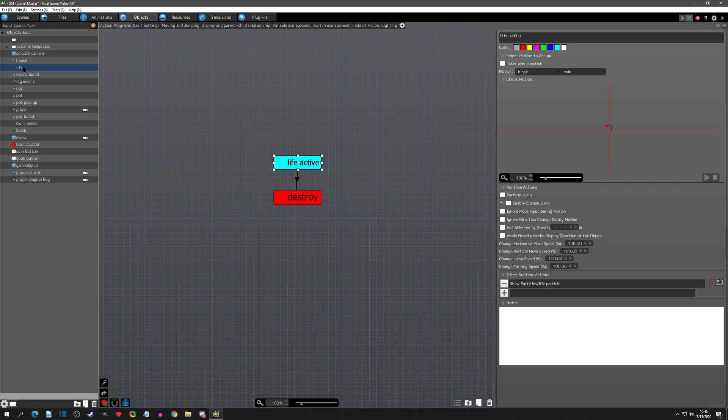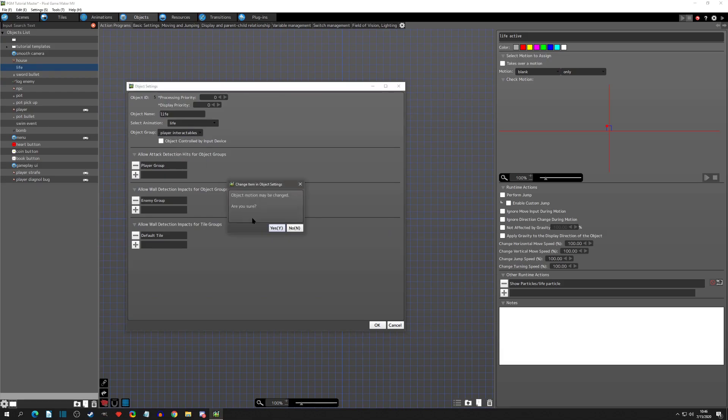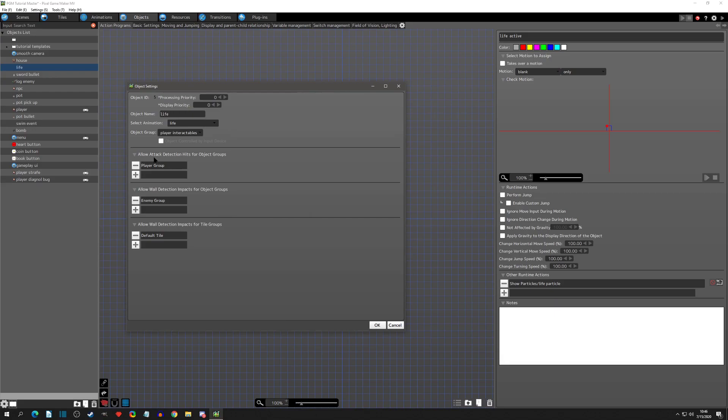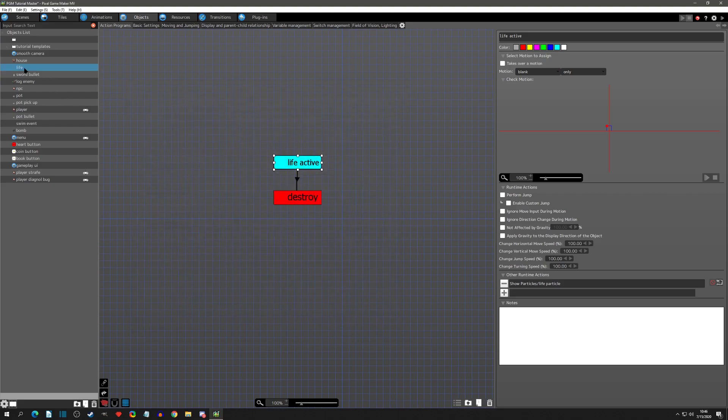We're going to start with the life - right-click and go to Object Settings. You can see it was in the Player Group, but we want it to be in the Interactable Group now. We don't want attack detection for player anymore because that was the wrong way, and we don't want wall detections for anything either. Click OK.